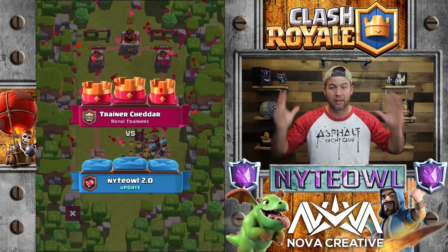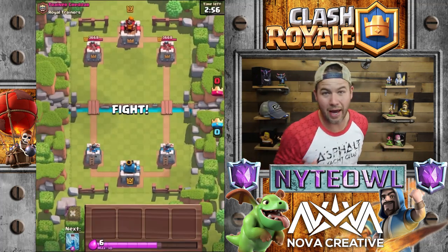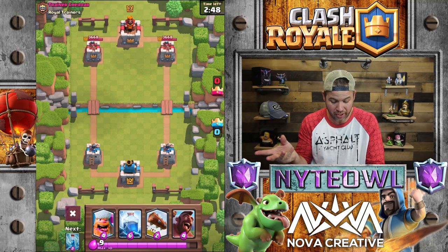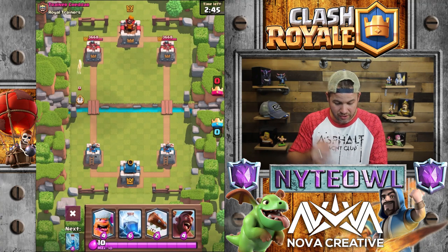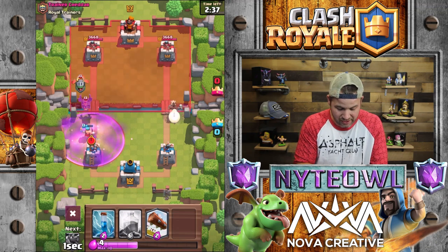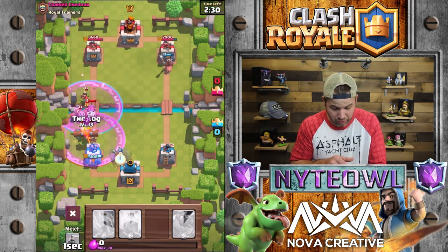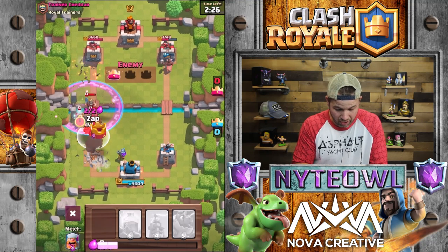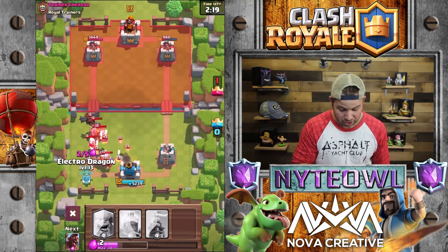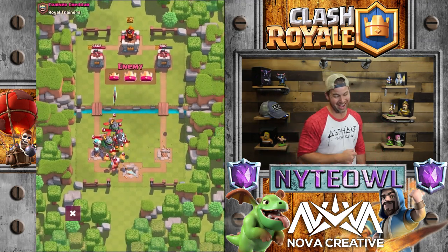Trainer Gravy sucks — they need new trainers. So I switched up my deck. Going against Trainer Cheddar again. I want to see if I can just hold out for like a minute. I think that should be part of new challenges if they ever come out with an update — see who can hold out the longest against these absolutely insane onslaughts. He just dropped Sparky, a Lava Hound, Infernal Dragon. There's absolutely no way you can rock this thing. I might have to go back to Trainer Gravy just to show you what the E-Drag can do.